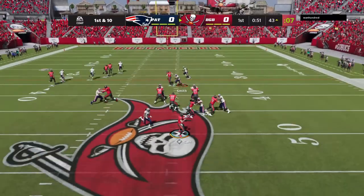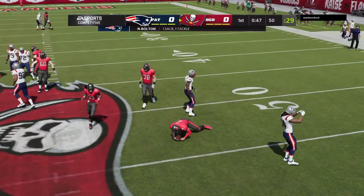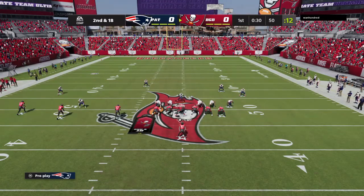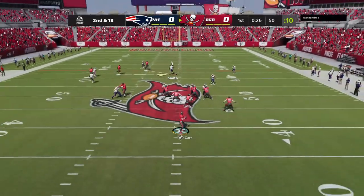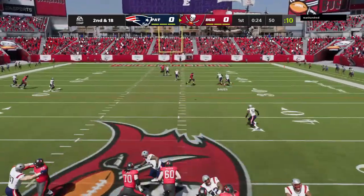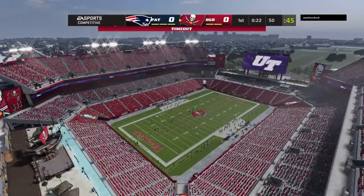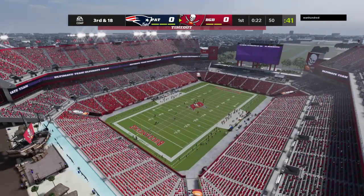On play action, now Carr — blitz coming and he's taken down. Well behind the sticks here with a second and 18. Another try after the first down sack. Carr goes to air one out, and that will be incomplete. Trying to dial up the long ball, but it will be third down.